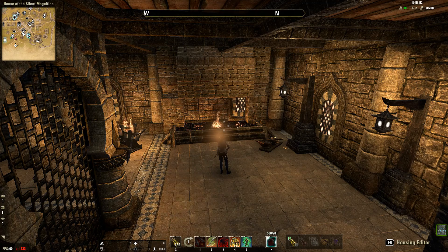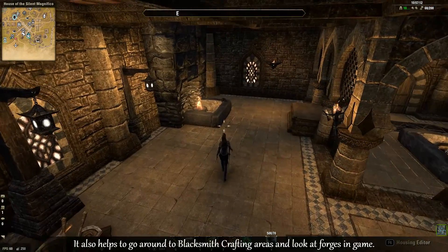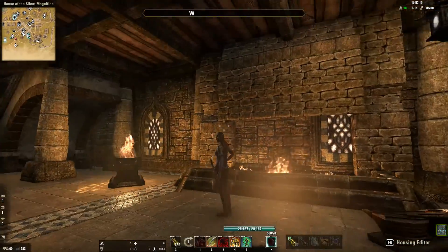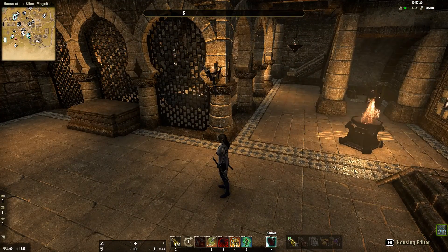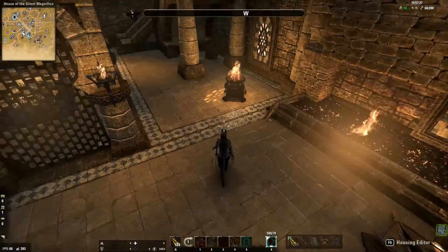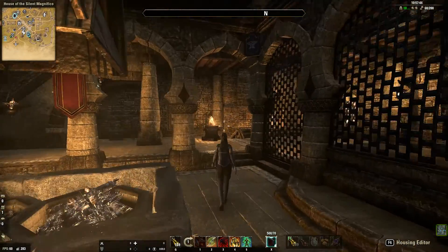For a blacksmith forge I didn't really have any idea how to go about this, so I did a simple Google search on forges and found a design kind of like this one here, which I then incorporated to match the stonework of this house. I'm going to make it into a blacksmith shop, so the forge is going to be over here where you work, and the shop I'm going to do more in here and upstairs.